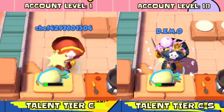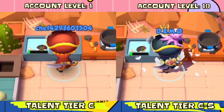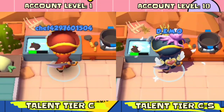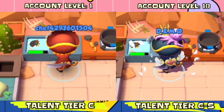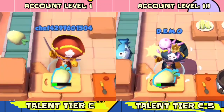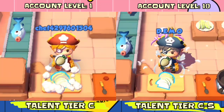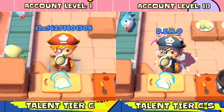As you can observe, if your chef is still at level 1, its chopping speed is too slow — the same as the washing of plates at the sink. But if your chef has already reached maximum level, its chopping speed increases as you level up its talent tiers.